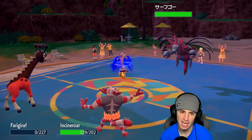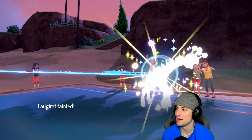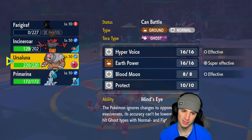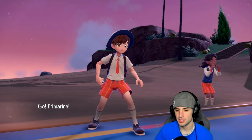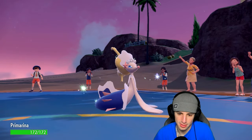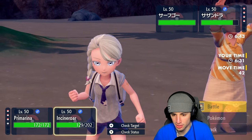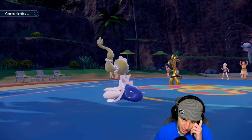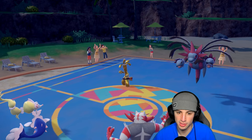Frigoraf is down and that really sucks. No Trick Room setter now — it's Primarina time. I've got the fairy moves, so we're just going to go for a Calm Mind boost here, keep boosting up. Calm Mind boost and a Knock Off into Golduck — with all their special attackers, Calm Mind could be very beneficial. Golduck ends up withdrawing, so Golduck swaps out, going into maybe Turtonator. What you got here?